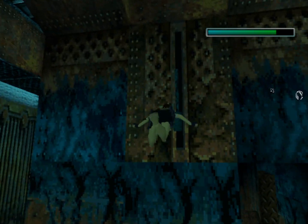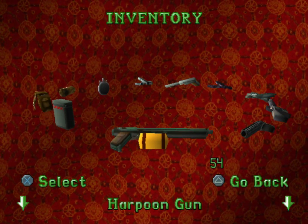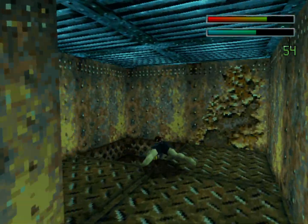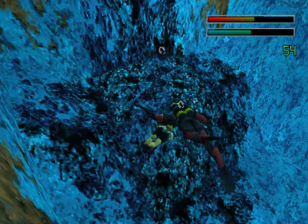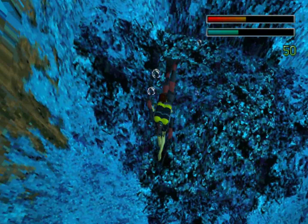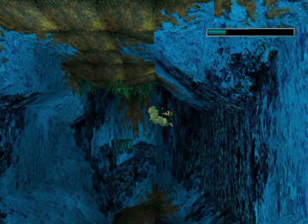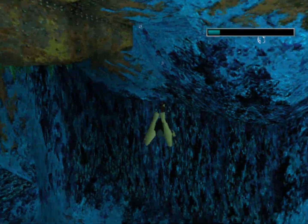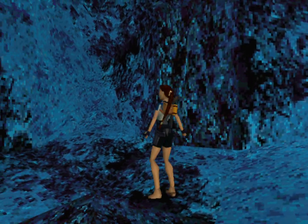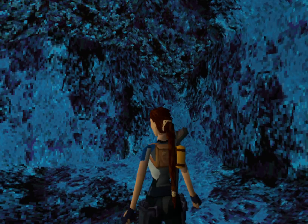Drop into the water when you're ready and then interact with the underwater lever to open the door behind us. Make sure you take out your harpoon gun because there's a scuba diver lurking in the next area. There he is — he got a few shots off on me and has done quite a lot of damage. We need to find an air pocket or we will drown, and fortunately there's one here.